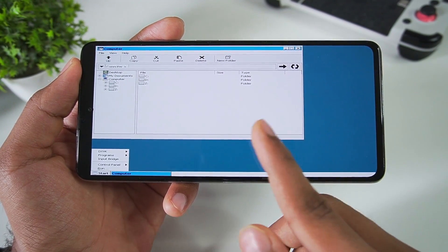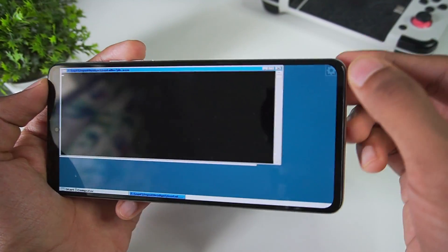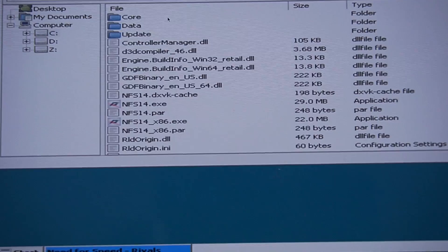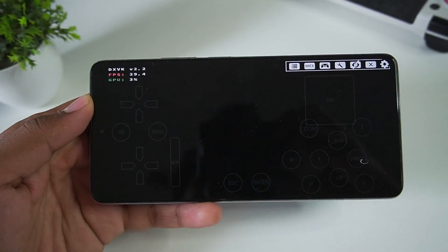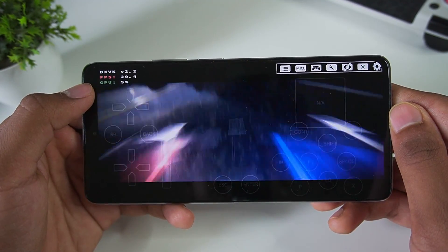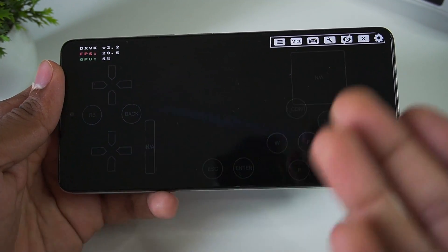Tap the Start button, go to DXVK and click it — it will start updating the version. Then select Input Bridge and click it. A command will execute and you'll see a pop-up at the top-right corner of your screen showing on-screen touch controls. Click on that option to see game controls. We'll be emulating NFS Rivals on Android through Box64 Droid — tap Open and the game should start. The on-screen controls will appear, and at the top-left corner you'll see the DXVK version, FPS bar, and GPU usage.